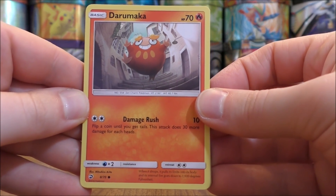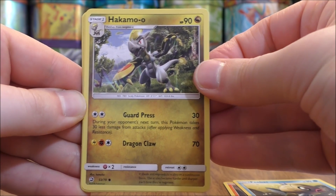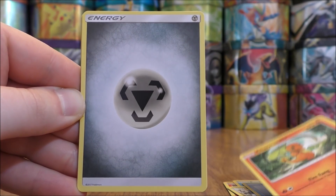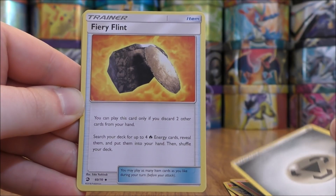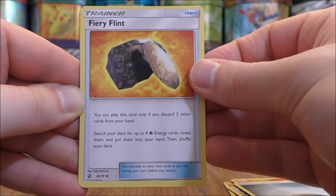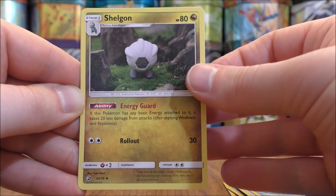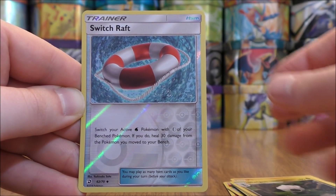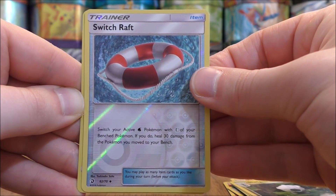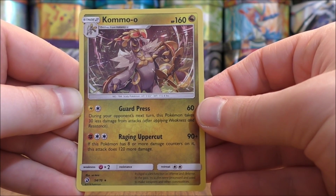First pack here starts with Darumaka, Feebas, Hakamo-o, Wishiwashi, Charmander, Metal-type Energy, Fiery Flint — a card I use in my Reshiram GX Ho-Oh GX deck — Milotic, Shelgon. Reverse holo of a Switch, a useful item card in a Water-type deck — this is an uncommon. And the final card would be a Kommo-o, which is a rare holo.